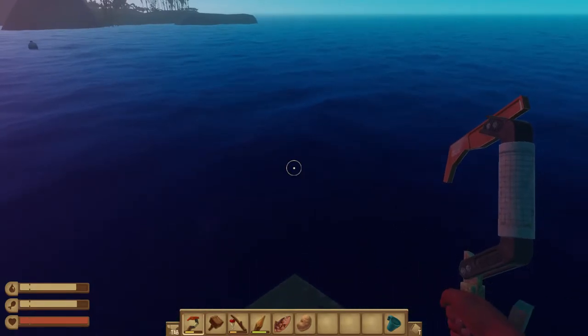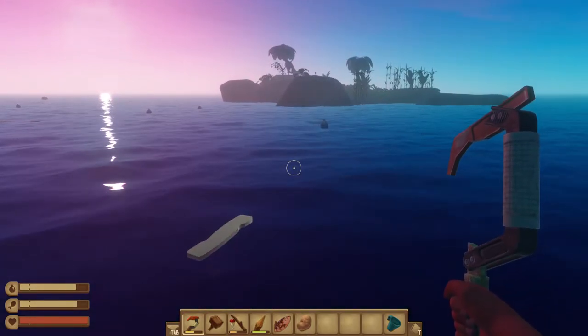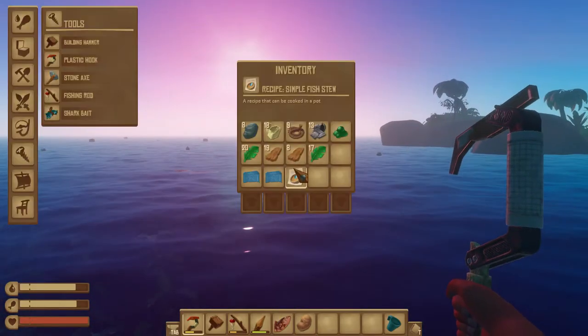We won't hit it — coming somewhat close, but what if we wanted to hit it and we were too far over? We need some items first. We need a sail so we can adjust it to nudge the raft in the direction we want. We could also use a paddle, but the paddle has durability and wears out over time. The paddle is the first mobility item you would craft.